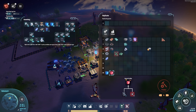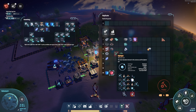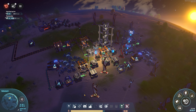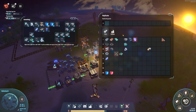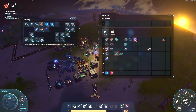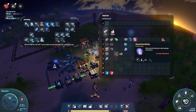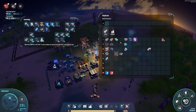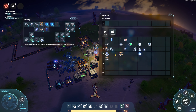Anyway, if we go into the replicator we can see that for this we need hydrogen. Can we actually make hydrogen in here? Yeah we can, but we need a plasma refinery for that.